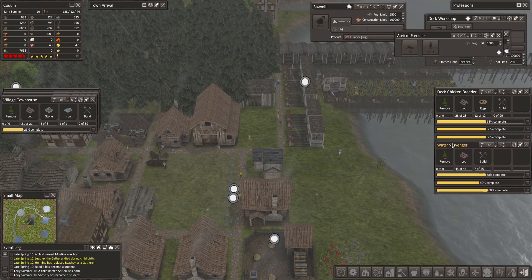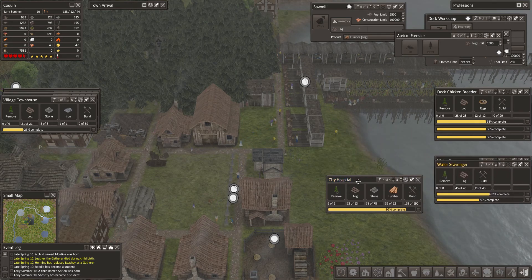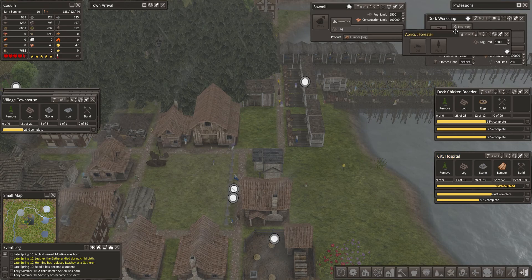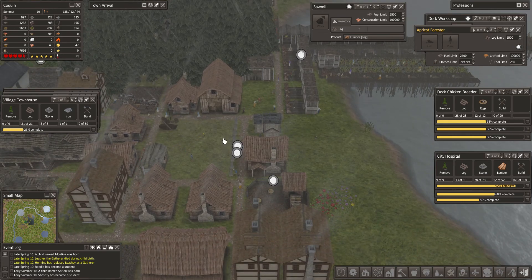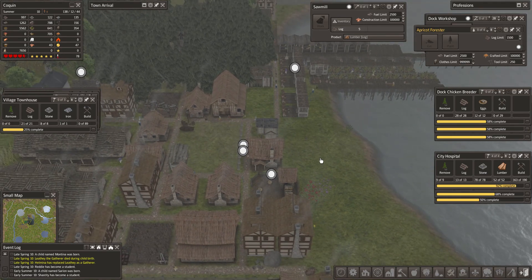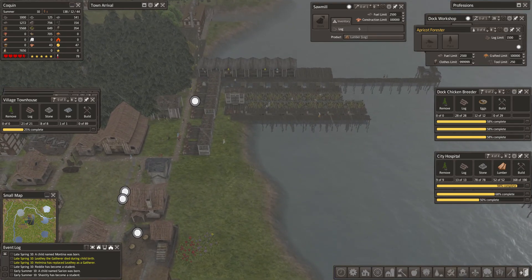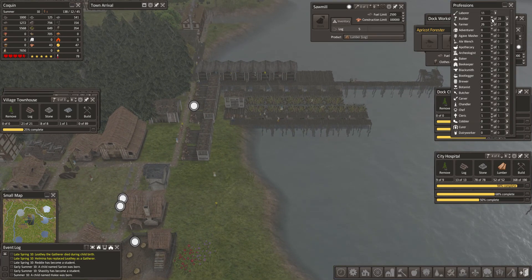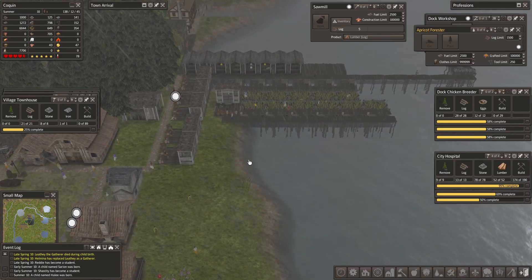I want to get this hospital turned on. I want to get some of these water scavengers turned on. We'll save a couple of our laborers and we'll get some more of the dock chicken breeders turned on as soon as we get caught up here a little bit.